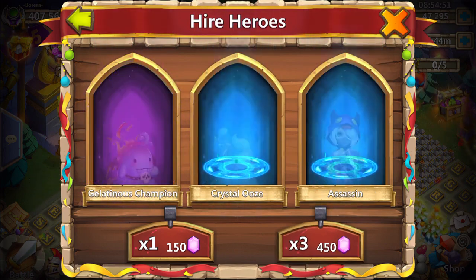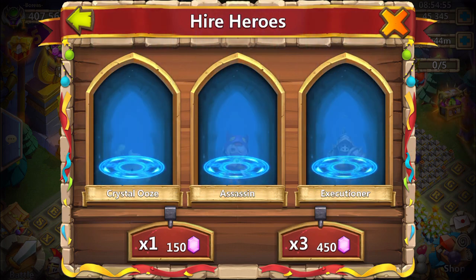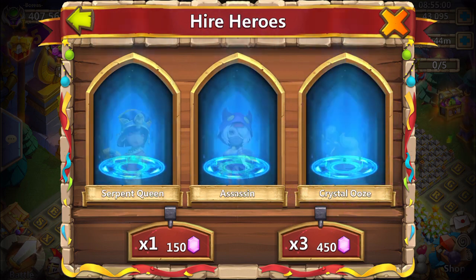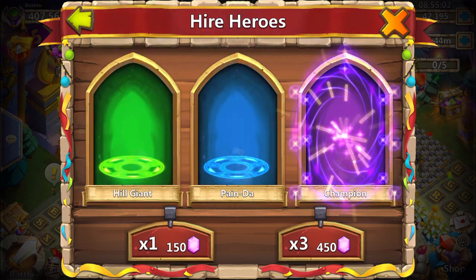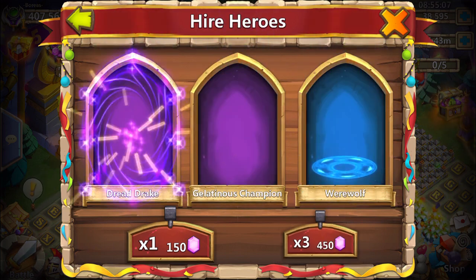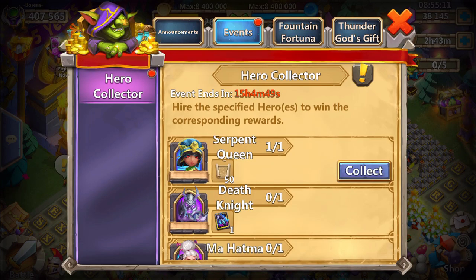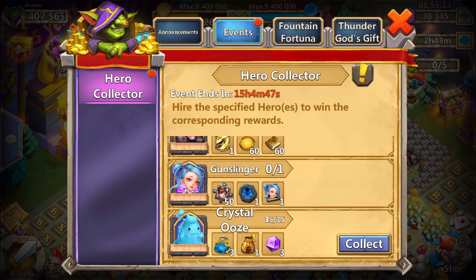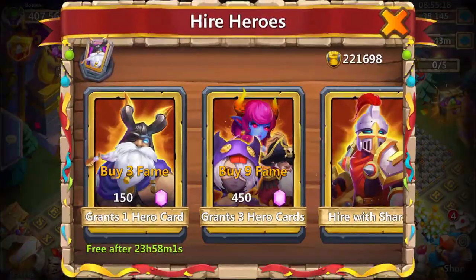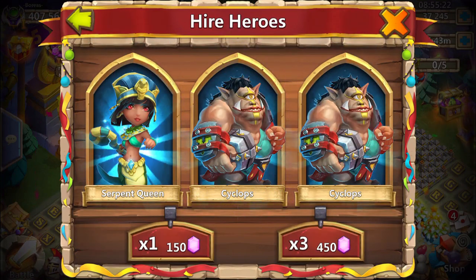I didn't see that one roll, but we get a Grizzly Reaper — yummy. A Pumpkin Duke, okay. Another Champion — we're getting so few Champions at the moment. It's pretty annoying because I'm just tasting blood, I have something hurting a lot, but I need to do a video for you guys.